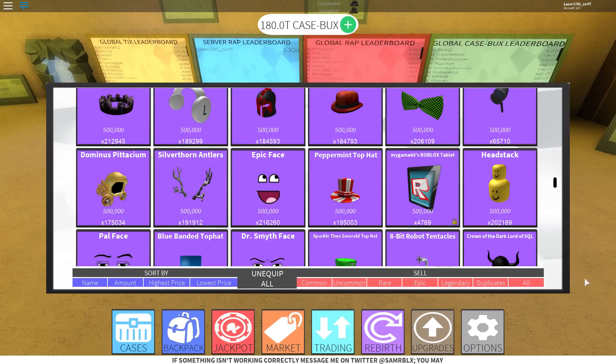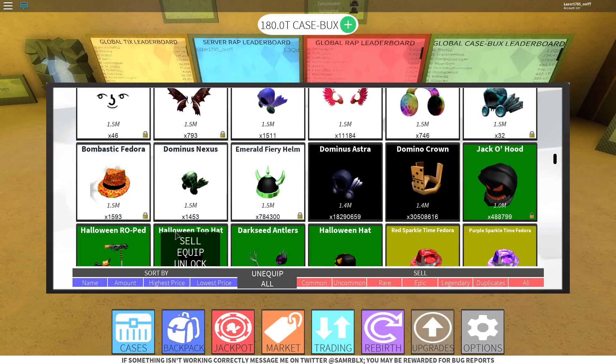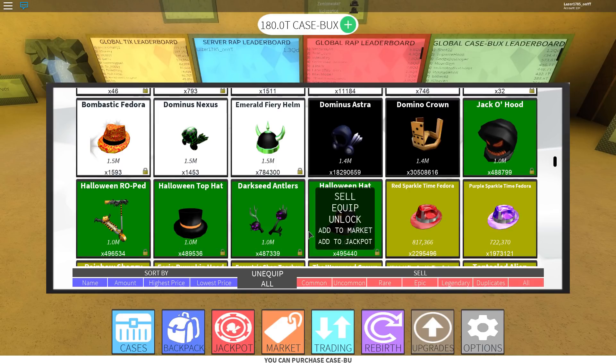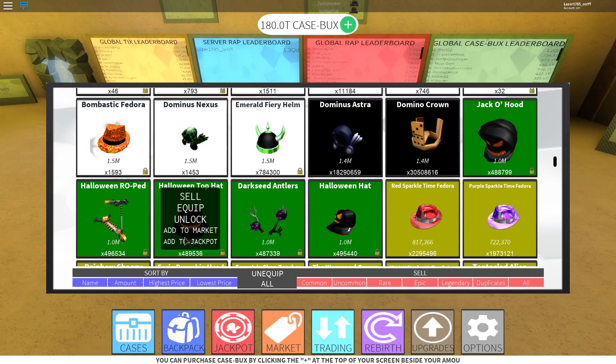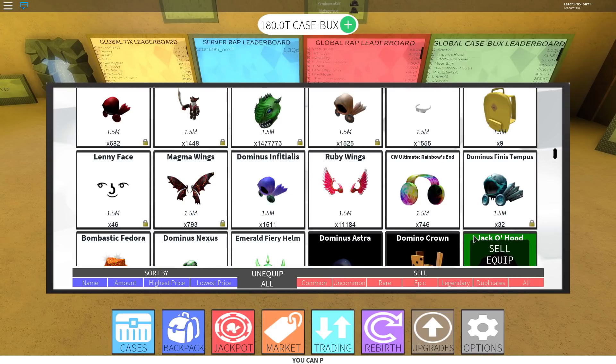Let's get to the exotics. Green exotics are basically the exotics you can still get out of cases. How much are they worth? Average 10 million — that's it. It is so easy to get them nowadays. You can sell them for 10 million, but if you really want to get rid of your greens, I suggest selling them for 7 million. But 10 million is still the average price.